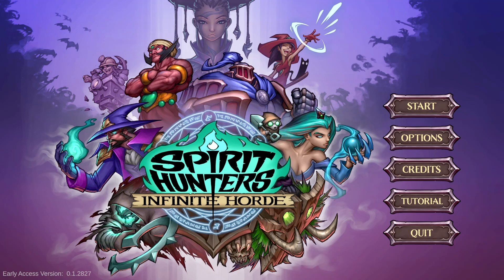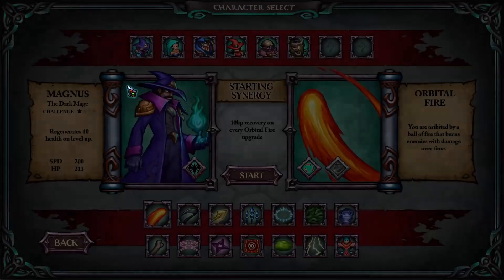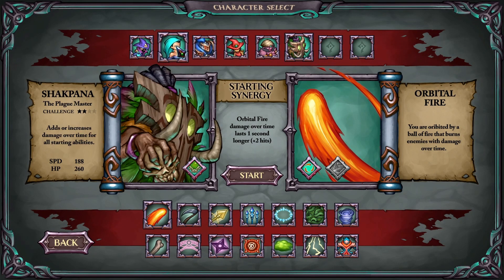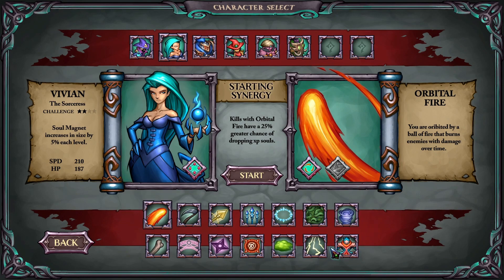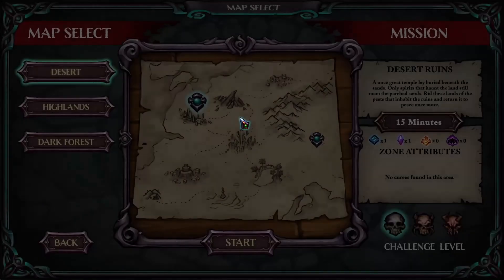Welcome back to Wi-Fi Plays Spirit Hunter Infinite Horde. Let's jump in with a character — soul vortex here summons a sister banshee to create a vortex that gathers souls and spinning forces of destruction. That sounds cool, but let's go with shock bolt — the new spell. It'll be cool to see what this is like.